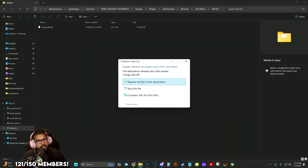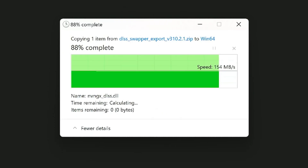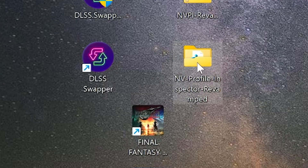Paste it in there — it'll ask if you want to replace the file. Say yes, it's the same file name so no big deal. There we go, we can close that out now.